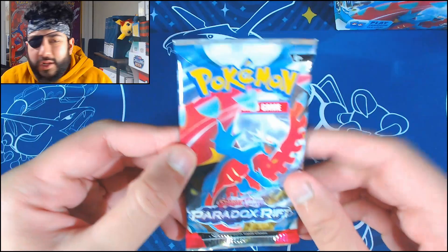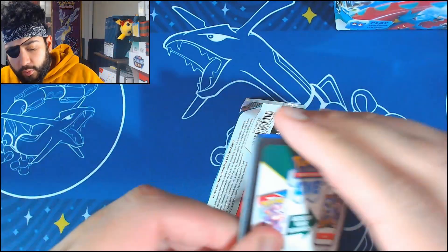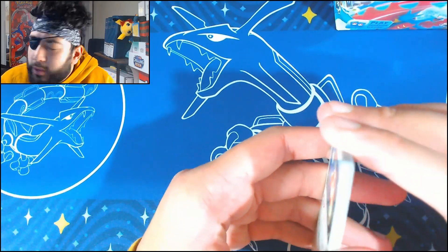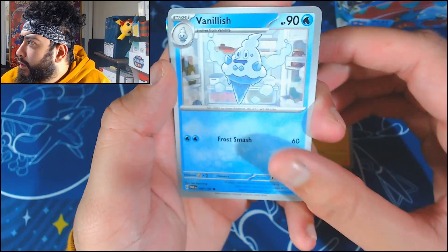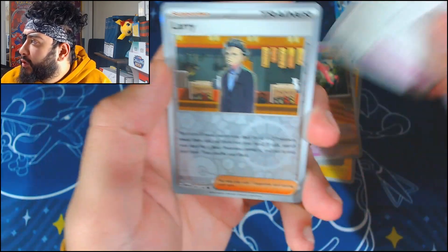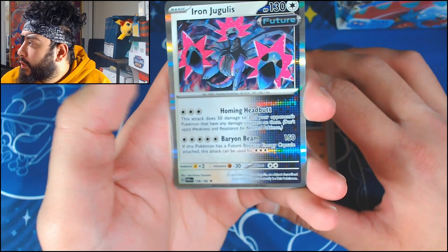Let's see what other good stuff we've got hiding. Five hits in like twelve or thirteen packs — something ridiculous like that. And I heard people were complaining about the pull rates in Paradox Rift — maybe this is my set. We start off with Spinda, Nimble, Elekid, Vanillish, Toadscrew, Screamtail, Devolution, Larry, Fuecoco, and an Iron Jugulus. I forgot how cool these looked in holo — that's cool. Garchomp on the front — let's see what we get.